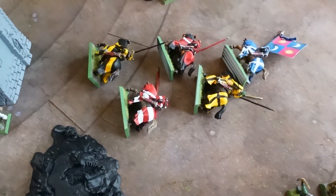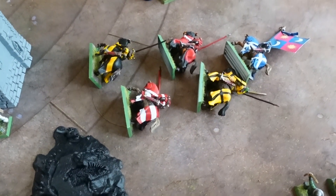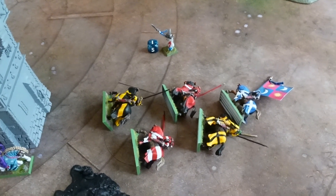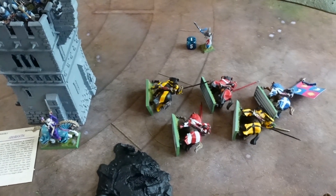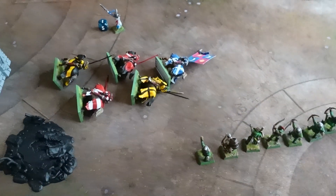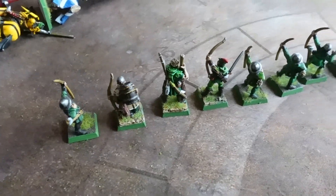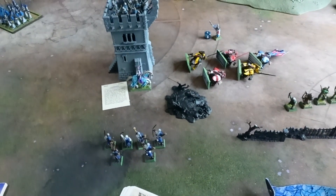The High Elf General on a Griffin charged the Knights Errant and between the two of them tore the Knights Errant apart. Unfortunately he strayed within range of the Damsel, who cast Curse of Chicken Boona on him again with Total Power — only four hits caused, but they were all on the Griffin, which promptly dropped dead. The Elf himself has taken a wound from the Bowmen of Bergerac. Petit Hugo finally hit something, but failed to wound unfortunately. So that's where we stand at the end of Turn Three.